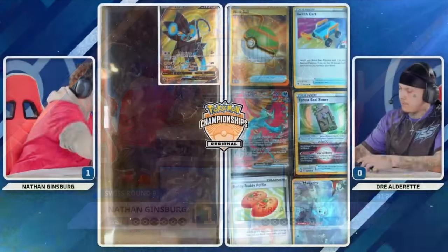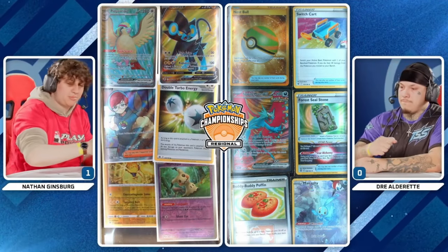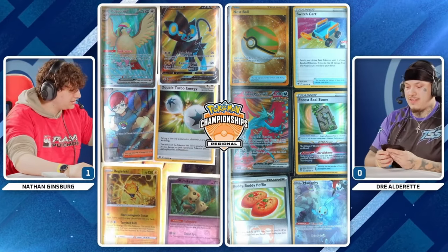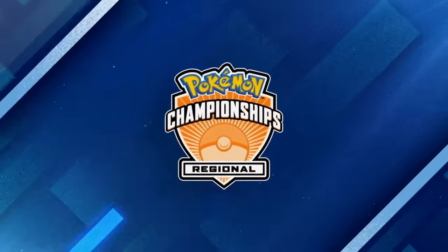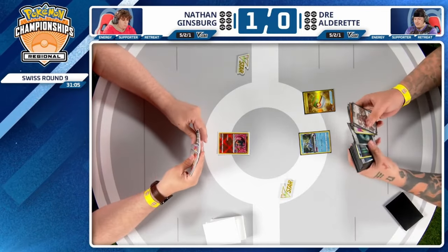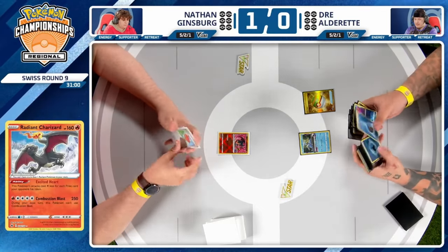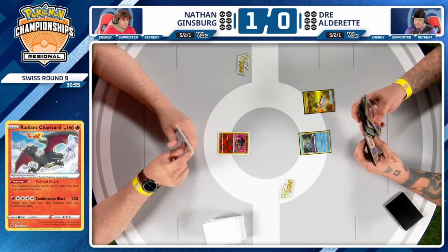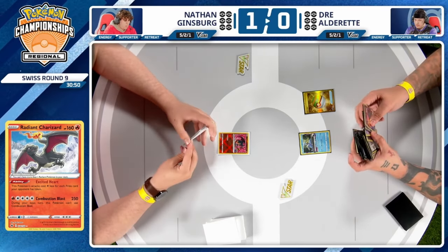One mulligan card will help. Looking at the prize cards — there's a Lost Trade in the prize cards again. This hand yet again is just not as strong as Dre needs it to be. You can retreat your Comfey — there's no Snorlax in the active spot. You really need to take advantage of time before your opponent gets set up and starts playing Arven. When you're not starting Comfey and not using Flower Selects early on, it really hurts as the game develops.